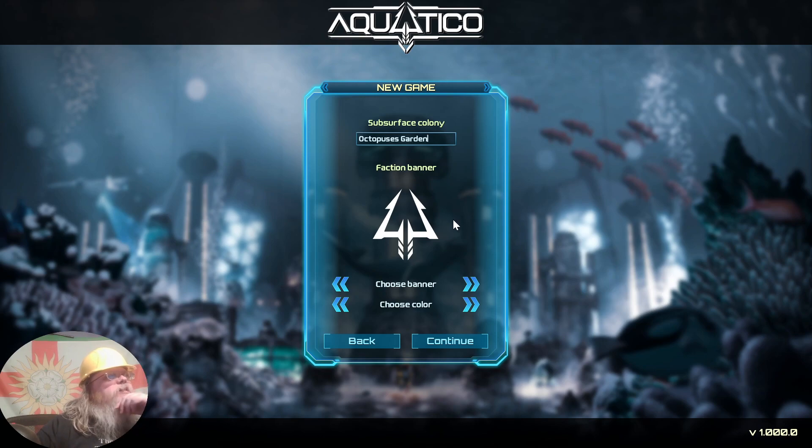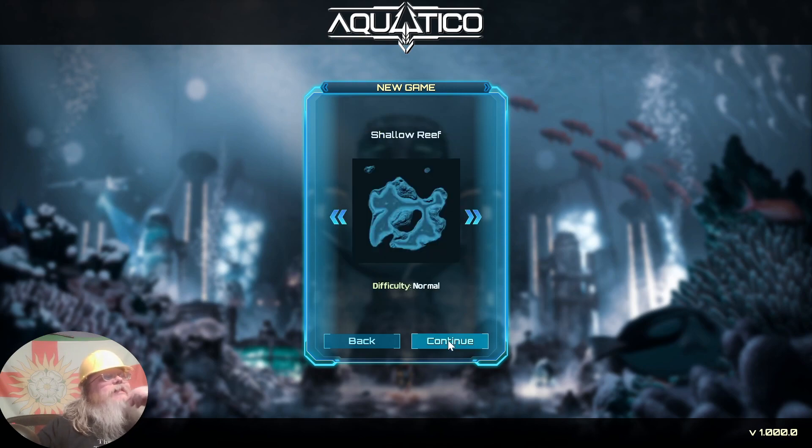Faction banner — that's probably what we'll look like if we're not careful. Find happy place. We'll go white — white seahorse. That looks scary. Something else — that blue's kind of nice, yellow's not bad, gold — we'll go white, that's fine. We've got shallow reef wasteland. These are different difficulties.